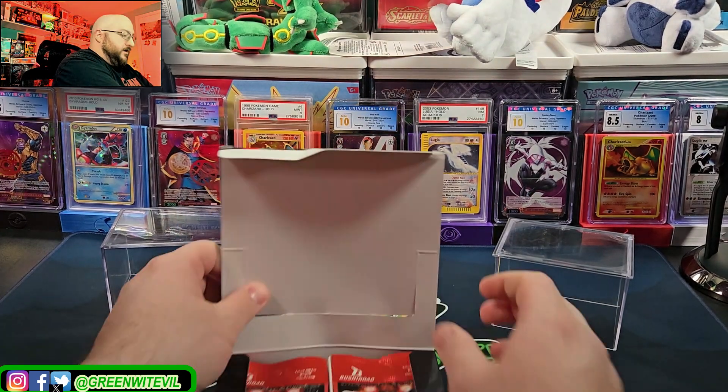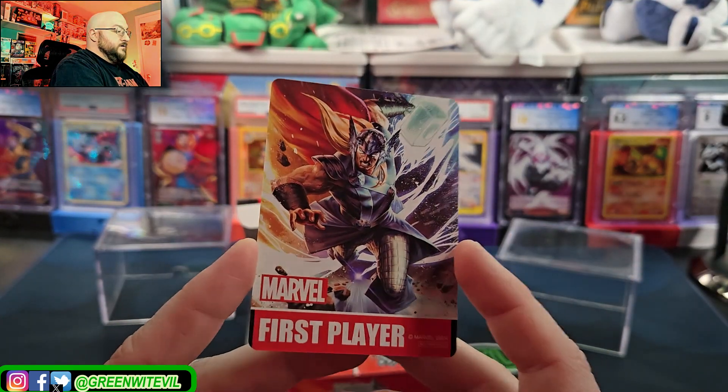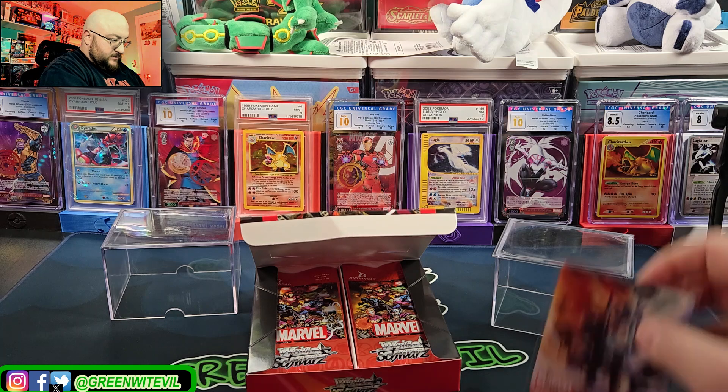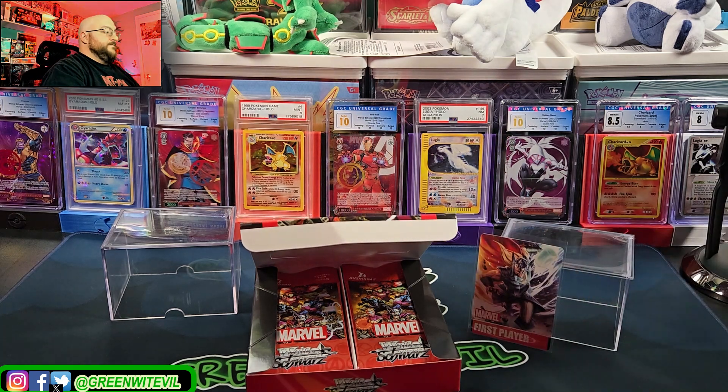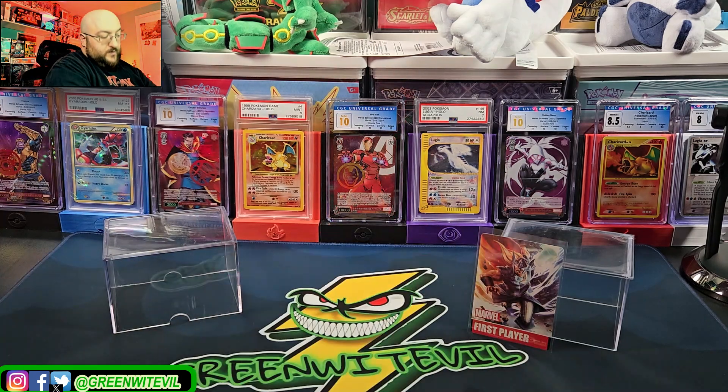Let's open this up. We have our box topper - ooh, it's Thor. So that's sweet. Sleeve that up. Our box topper is Thor. We'll put our double rares on that side and our bigger hits on this side.